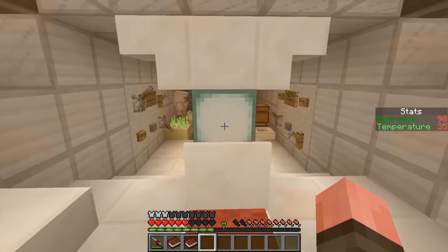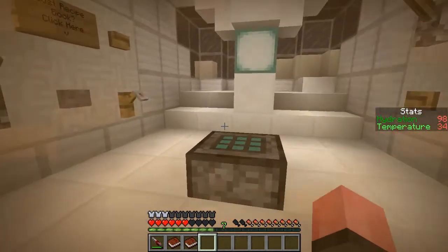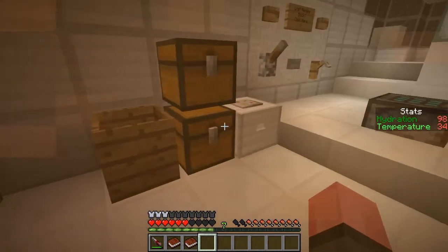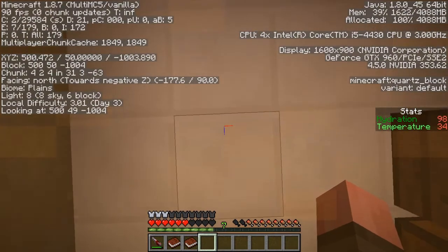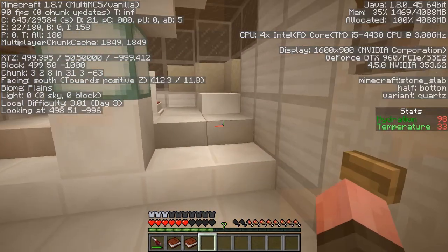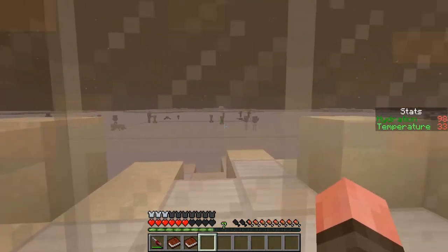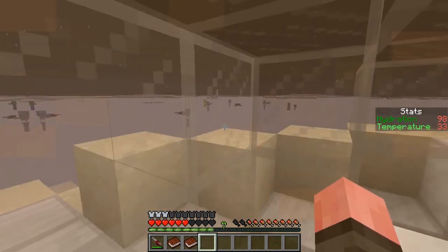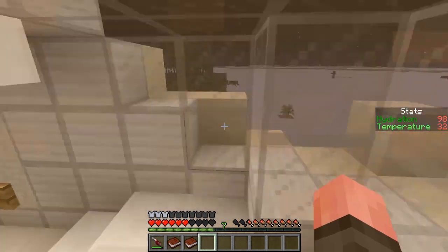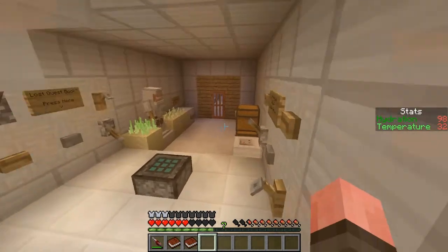Made it back inside the ship, and we went ahead and installed a door. What I'm really glad about is whoever made this map was smart enough to make it where bad guys don't spawn in here - because it's pretty dark in here. I think it's 40 blocks for them to spawn. This lemongrass grew - let me show you.